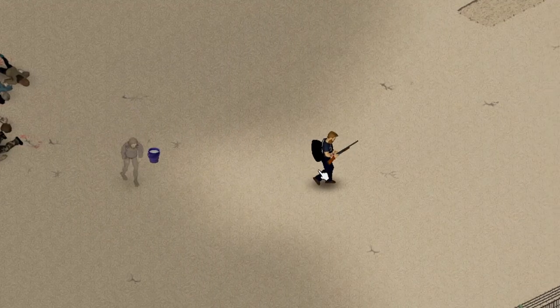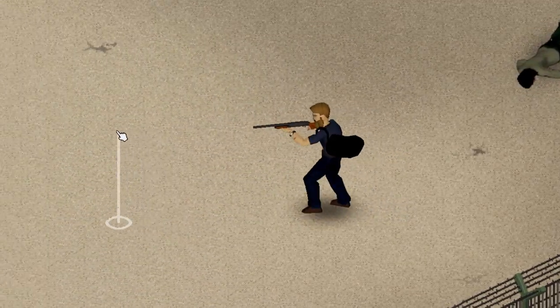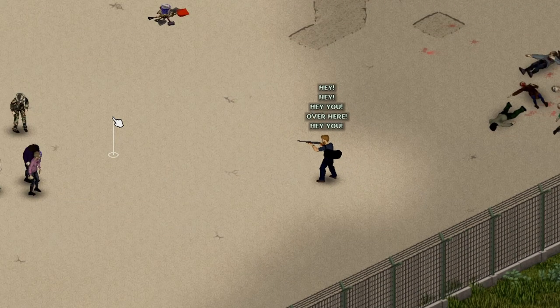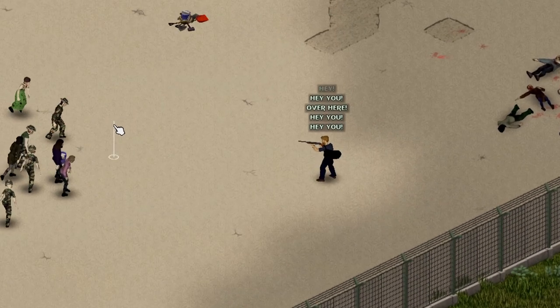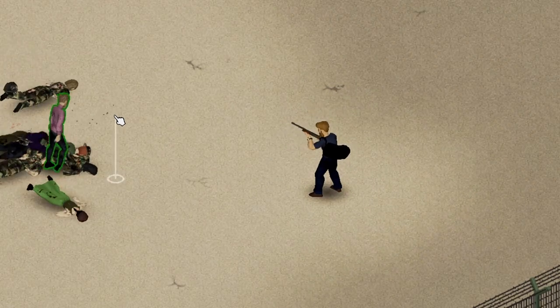You can also reload automatically by hitting R. The shotgun is the loudest gun in the game, being heard as far away as someone else's game, or 200 tiles away at least — whichever is needed to fill your screen with Zeds.